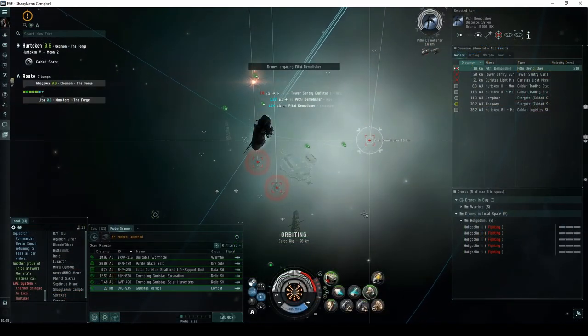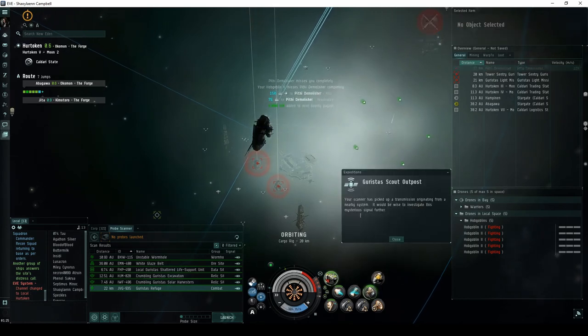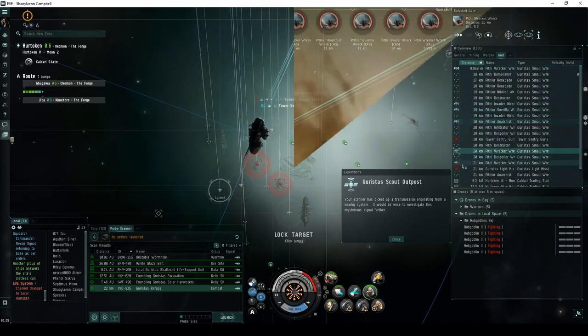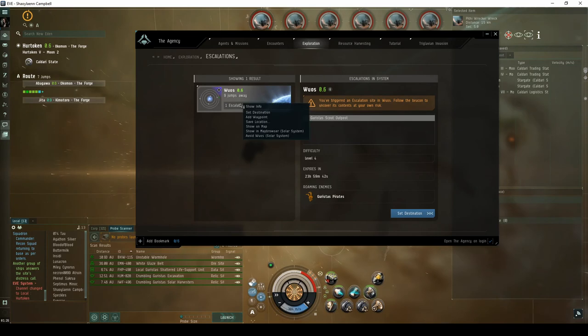Destroying all NPCs also has a small chance of escalating to a Garista's Scout Outpost, which is normally otherwise found by probing down combat signatures. Escalations will appear on the Exploration tab of the Agency window.